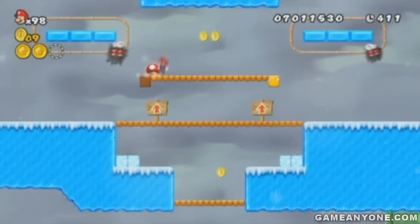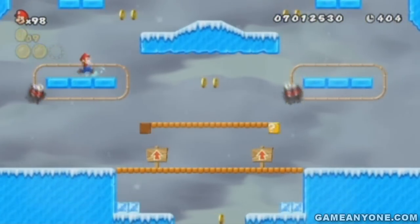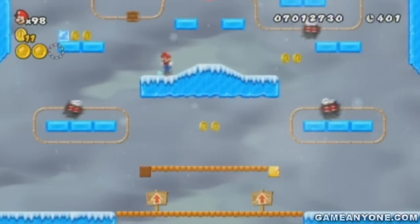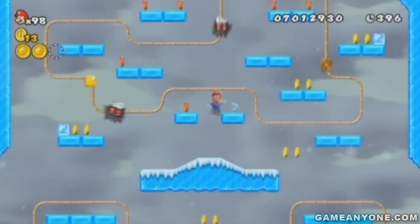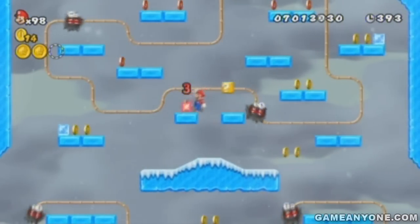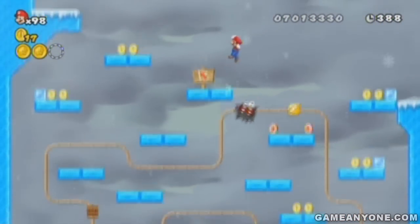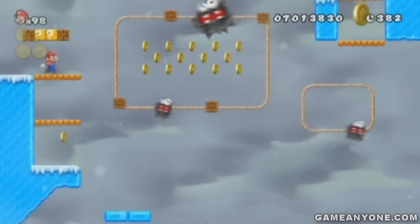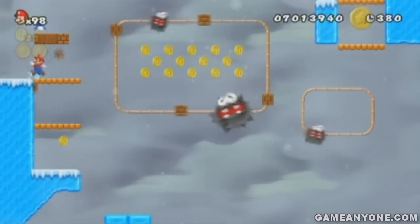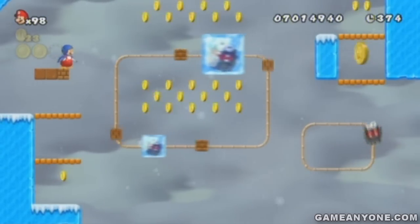Over here is a Mushroom to power back up, and then watch out for the fuzzies — they are really annoying as well. Collect the eight red coins if you can, which in my opinion is actually really really hard to do. You don't even need to collect them because if you don't, there's a penguin suit up here. But if you collect them, it's always good too.